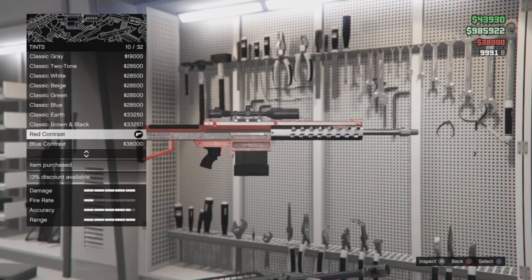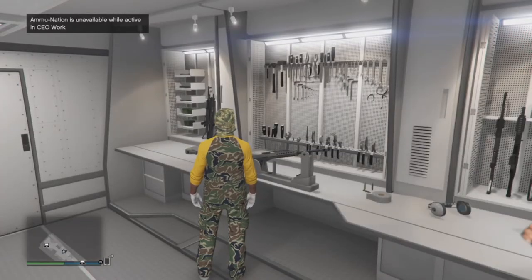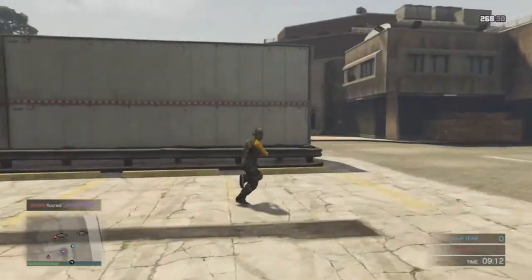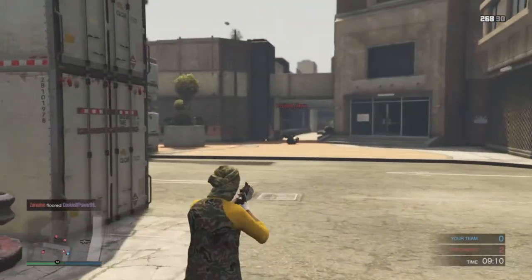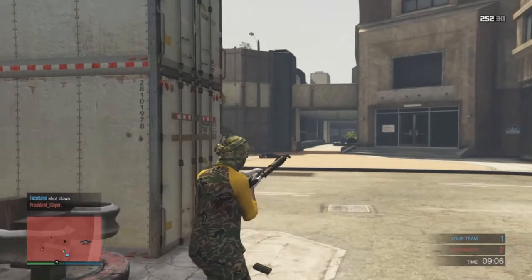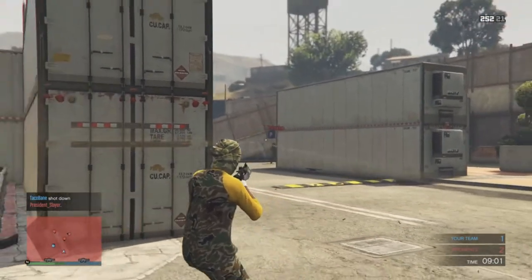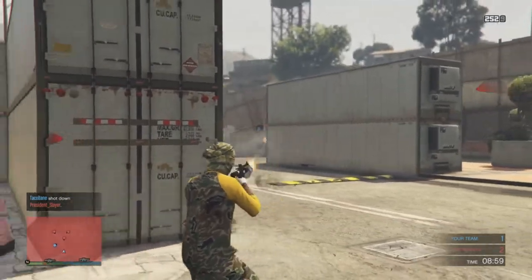In order to purchase the MK2 variants of the weapons, you have to have a mobile operations center with a weapon modification section inside the MOC. It can be bought from the Warstock website on your in-game phone. And once you've done this, you can basically purchase the variants for a reasonable price, about 50K and up, with the highest being about $150,000 for the heavy sniper.